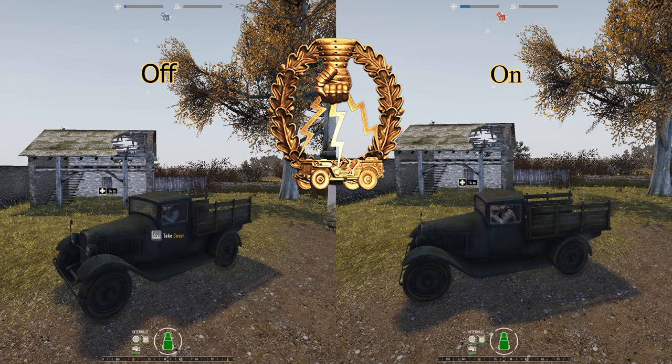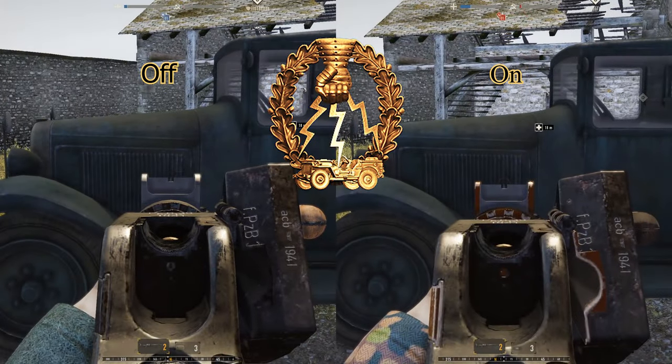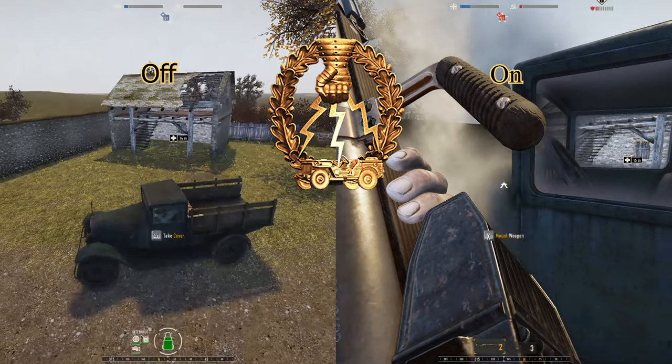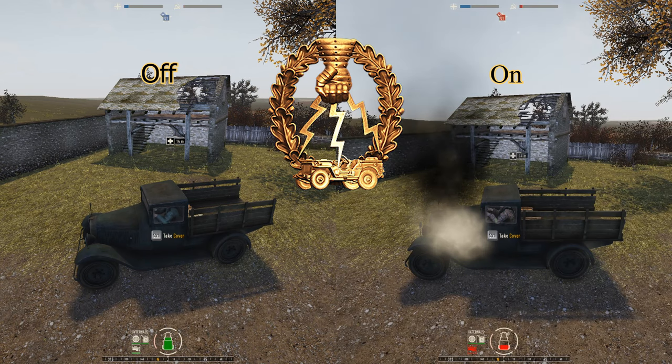Next up, we're talking about Infantry First. Infantry First increases the amount of damage you do to vehicles, specifically unarmored vehicles. So anything that you will see infantry or recon driving around. This will primarily help out players who use anti-material rifles to help disable vehicles.